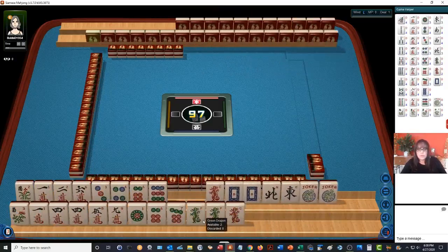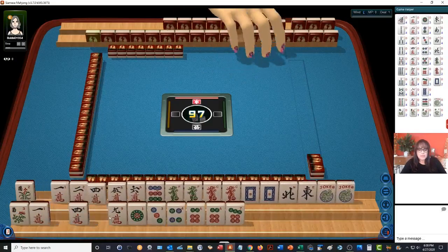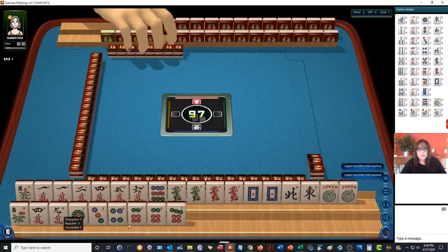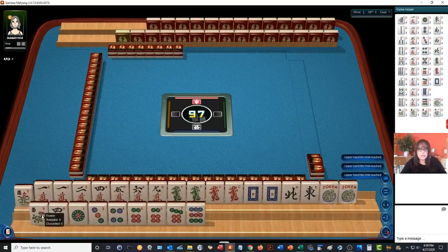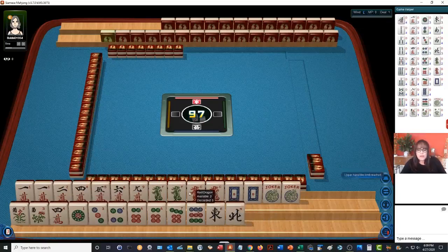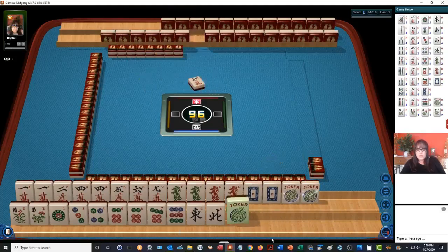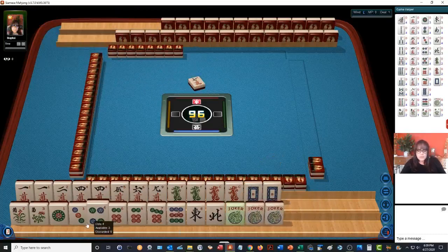Let's organize tiles. I like to hold my shift key down to quickly move the tiles to the opposite rack. We have no bams. There's no room on top, so let's put the winds down below. We have all these dragons. We're not the dealer so we will not be discarding first. It's always good if you can try to play one big pair hand or a quint if possible.